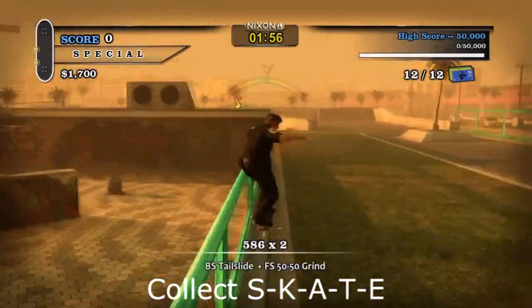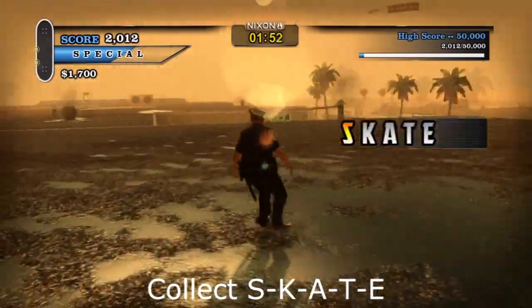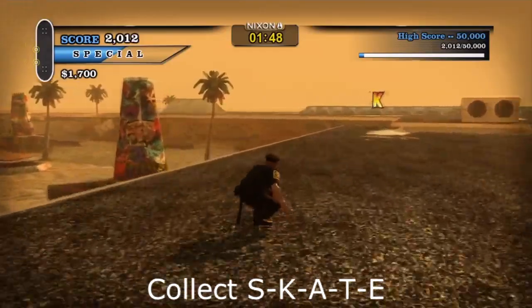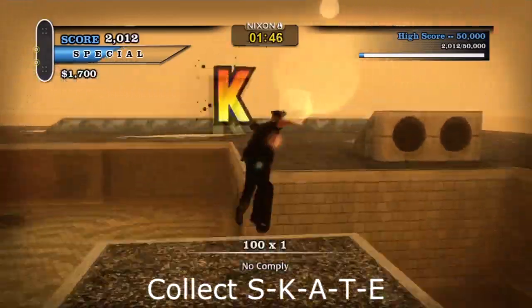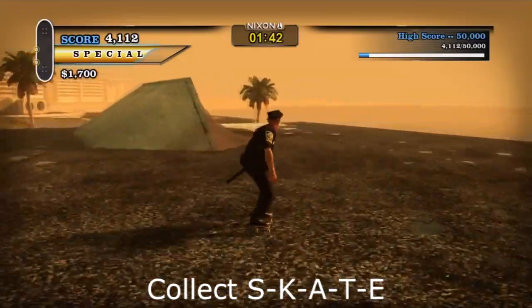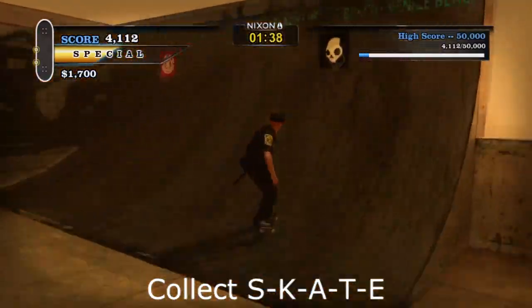Now we're collecting SKATE. The S is on top of this roof right here. The K is just off to the left, and you do want to stay on top of the roofs when you get the K — it makes your life a lot easier when you go for the next few letters. The A is still on top of the roofs — actually, never mind, we have to go down and then back up.